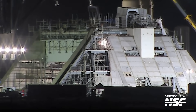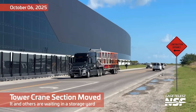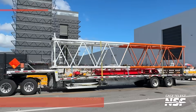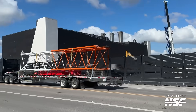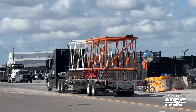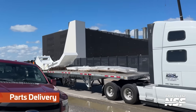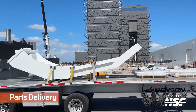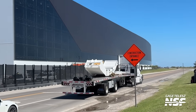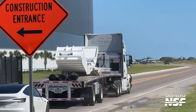Before any launch happens, they also need to remove that scaffolding. And here we can already see some of the first sections for tower cranes at the Gigabay area. Those are going to be put together, and there are going to be four of these aiding in that construction of the Gigabay. Some random parts here might be for the Star Factory - judging by the colors only, they're usually painted white, like tooling for the Star Factory.